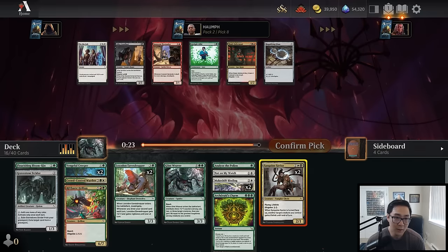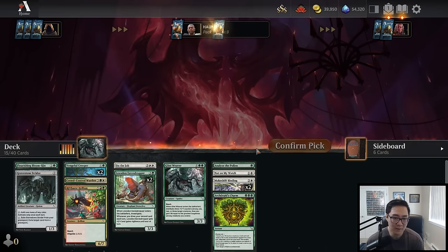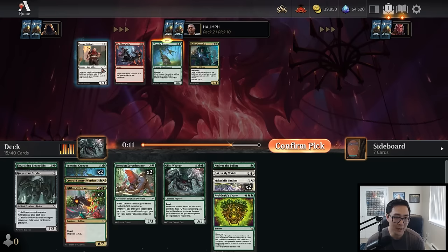I'm just kind of hoping not to play the Sanguine Saviors. This doesn't really look like an On the Job deck, and I don't really like Airtight Alibi either. Is there a chance we go wide? I mean, if we get a bunch of Dog Walkers and stuff, I guess. I do like Rift Burst Hellion — just another mana sink in the late game. I don't really care for Hazda Vigilante.